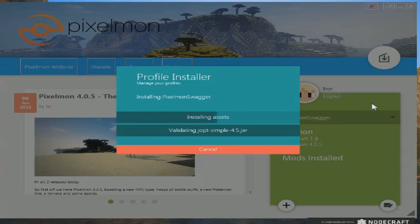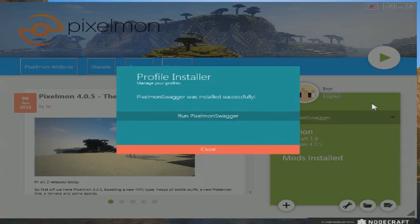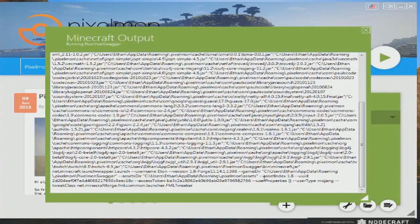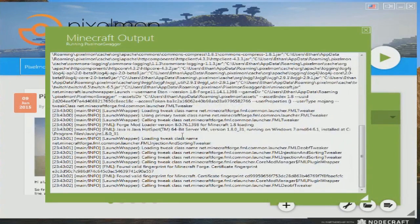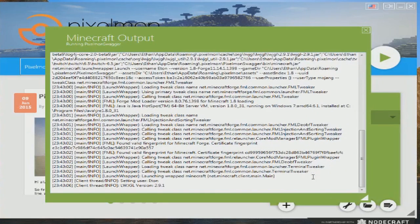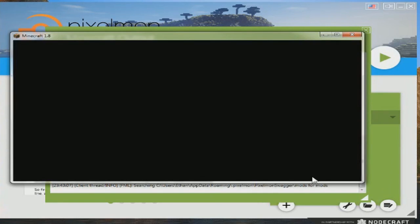The assets are coming in now. 'Run Pixelmon Swagger' — successfully installed. All right, let's run it. And this is like the console — pretty cool. It's opening stuff up and there we go, it's opening. It's that easy, guys. They changed it, they made it better.